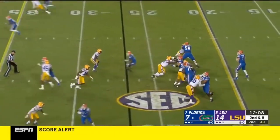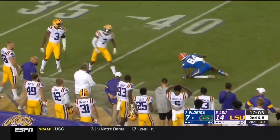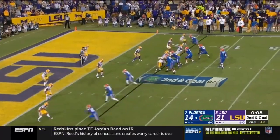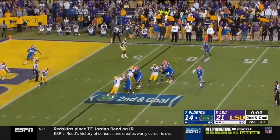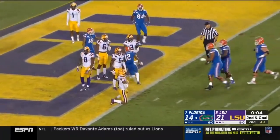Play action. Trask has some time. Takes a downfield shot and it's a diving play by Pitts. Trask, looking to his left, zips it short in heavy traffic. Caught for a touchdown by Van Jefferson.